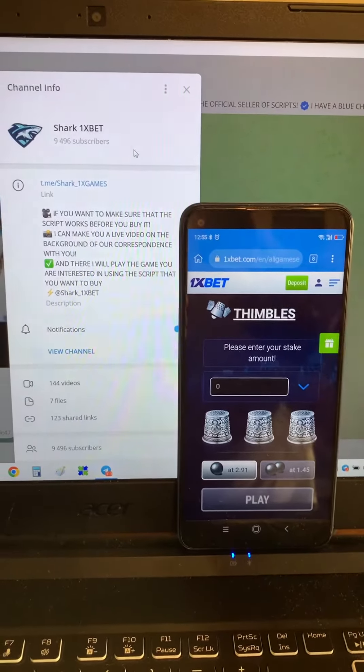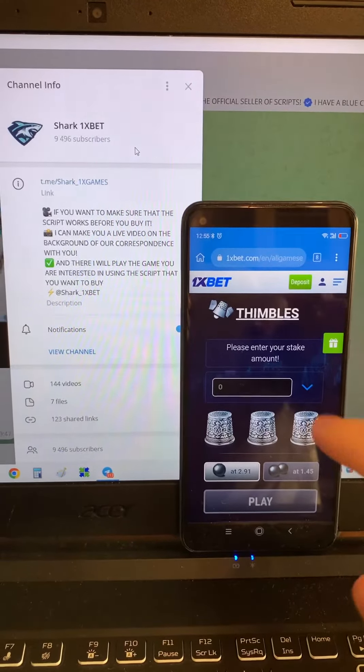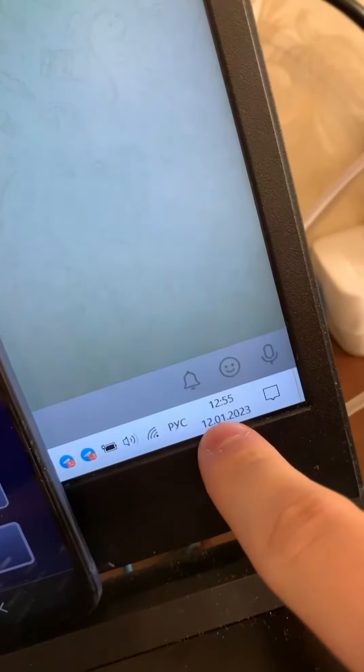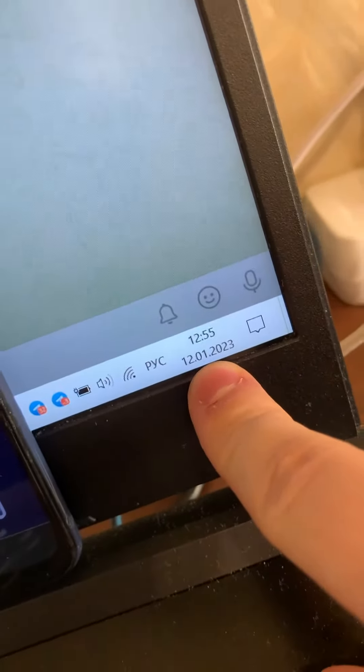Hello my dear friends, look at this — this symbols hack for mobile Android phone, and now I want to show you how it works. This is the actual fresh date and fresh time today.